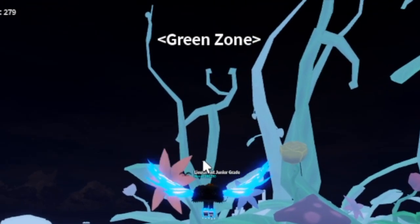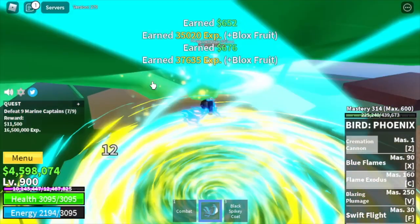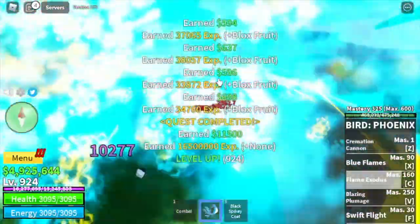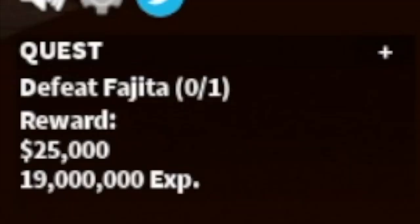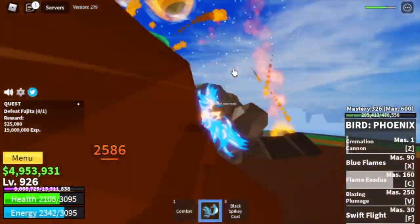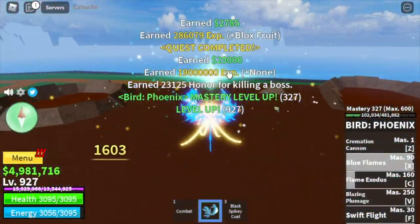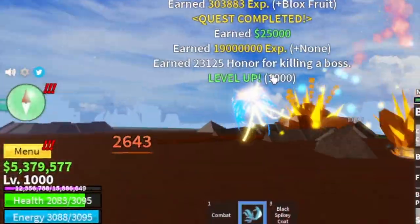Next area is the Green Zone. First mob: the Marine Captain — you need to defeat 9. Lure 5, defeat them, then lure 4. We're going to level up 25 times here. At level 925, next up is Fajita or Fujitora. Strategy: Magma Strat and long range attacks. I tried engaging the enemy and took half HP damage, but we have the Blue Flames — it saved us and defeated the enemy. We're going to do server hop until you reach level 1000. Stat check: Melee 560, Defense 560, Block Fruits 1880.